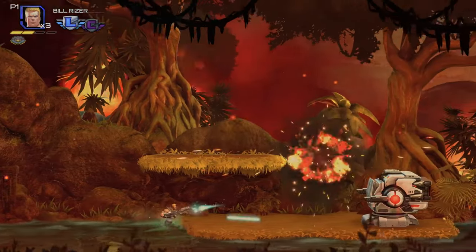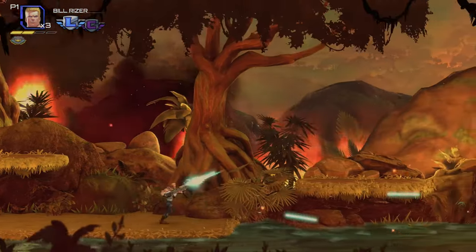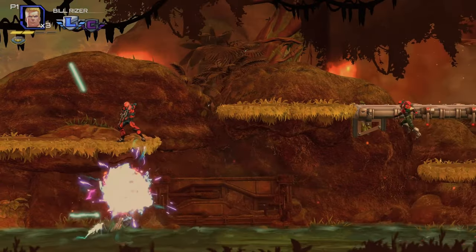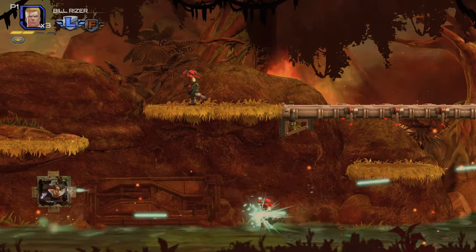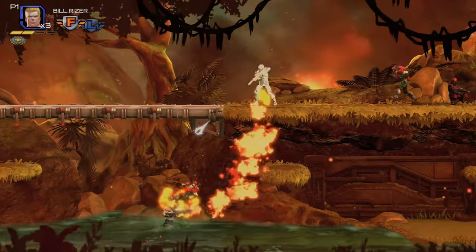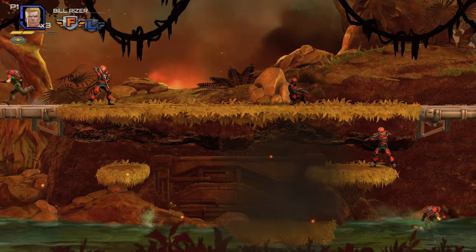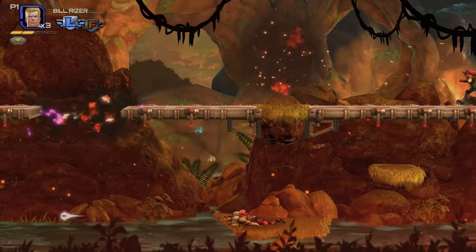Contra: Operation Galuga remains loyal to the core of what has always made Contra an exhilarating experience — a symphony of destruction where strategy, speed, and firepower converge. This new chapter honors its roots by delivering an explosive array of upgradable weaponry, ensuring that the legacy of intense boss battles and adrenaline-fueled challenges is elevated to new heights. Gear up for an epic adventure spread across eight diverse levels, each presenting unique challenges and environments — from dense jungles to cascading waterfalls — designed to test your mettle and keep your adrenaline pumping.